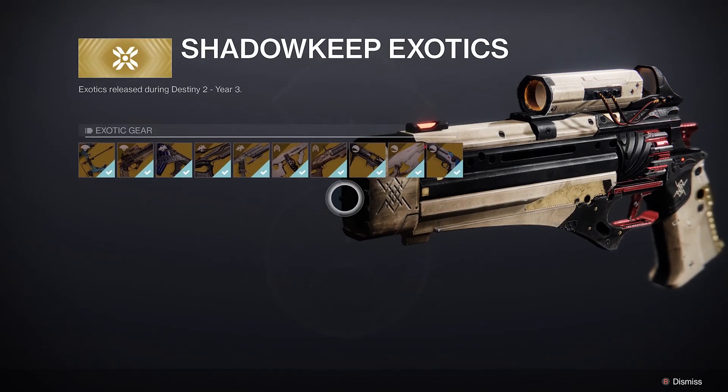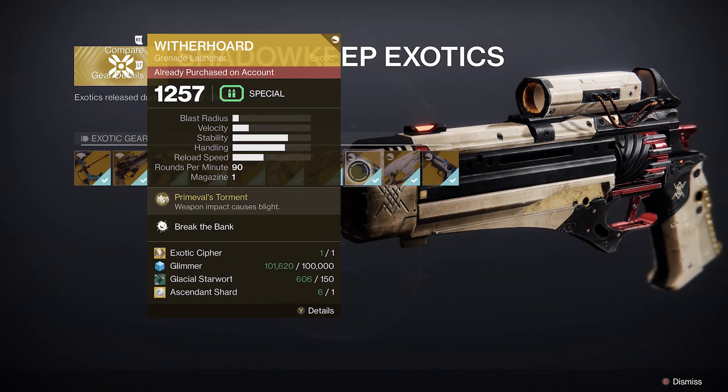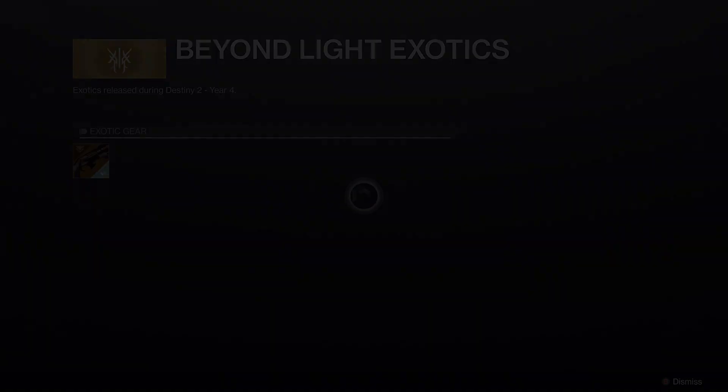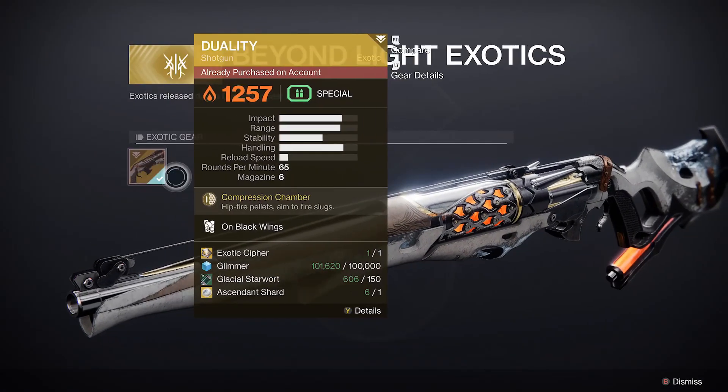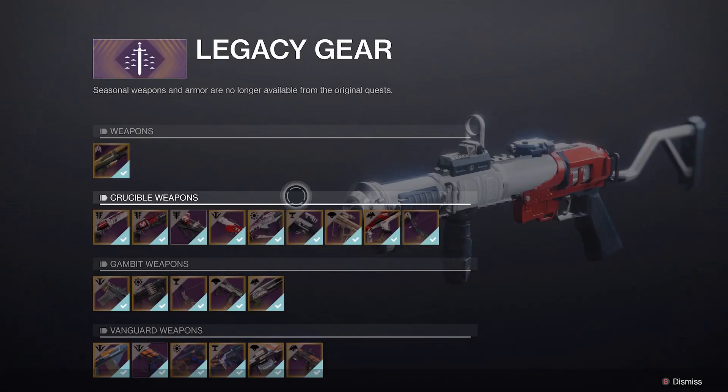They also added three more: the Witherhoard, the Ruinous Effigy, and the Traveler's Chosen — those were from Season 11. And the other one added is from last season, the season pass weapon Duality.